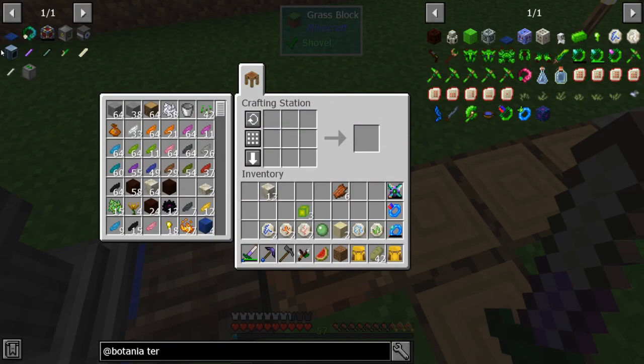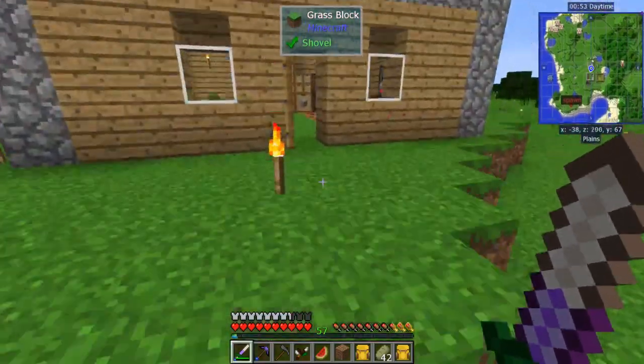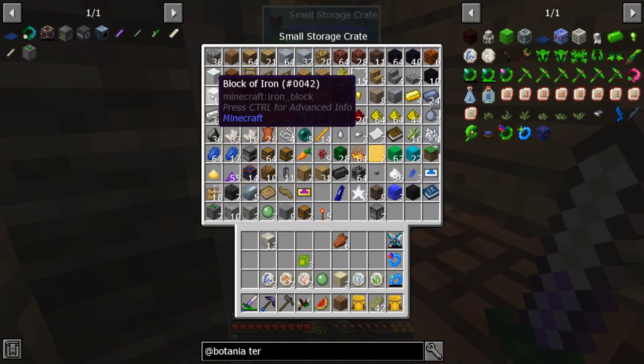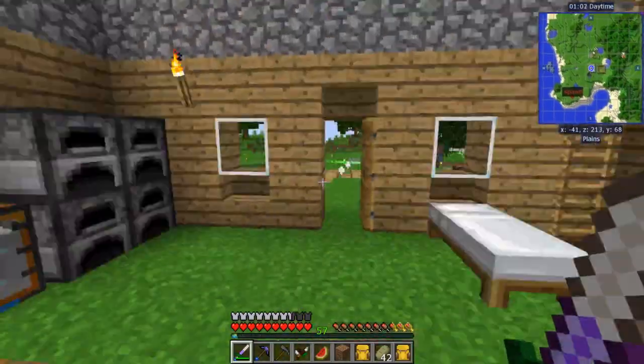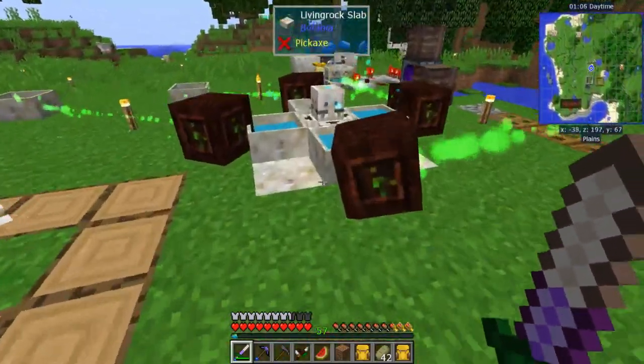The terrestrial agglomeration plate — we need a block of mana steel. I made a ton of iron. You can drop the blocks in — you don't have to drop the ingots in every time.